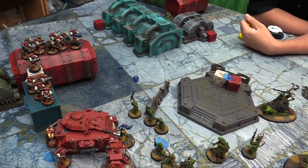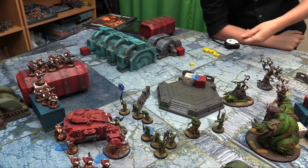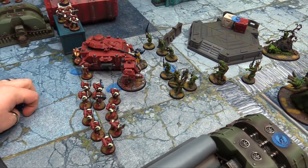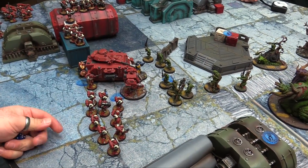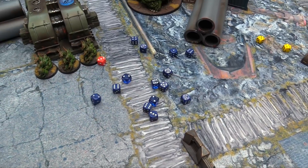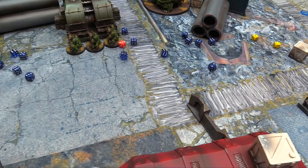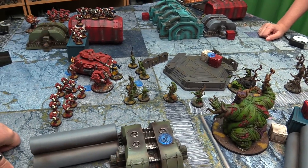Turn three continued shooting — Bolter shots from the Tactical squads into the Plaguebearers on fours due to minus one to hit, rerolling ones and twos. Ones and twos get rerolled, threes go away. Wounding on fours rerolling ones — six wounds through, five-up invul and five-up Feel No Pain needed. Four wounds land. Plasma overcharge — hits, strength eight, threes to wound — misses on the first, hits on the missile launcher — hits and wounds, minus two AP, five-up save, passes. The sniper team all shoot into Rotigus — snipers wound on fives, sixes are mortal wounds — three regular saves and one mortal wound go through.